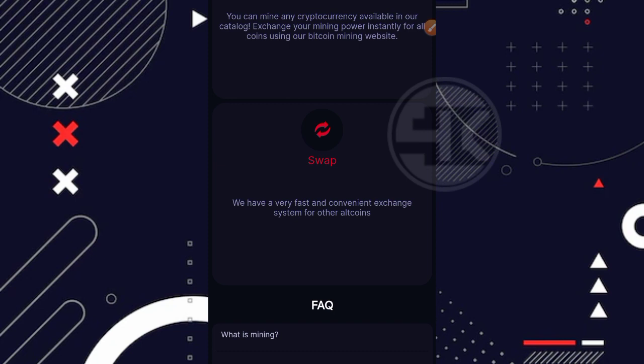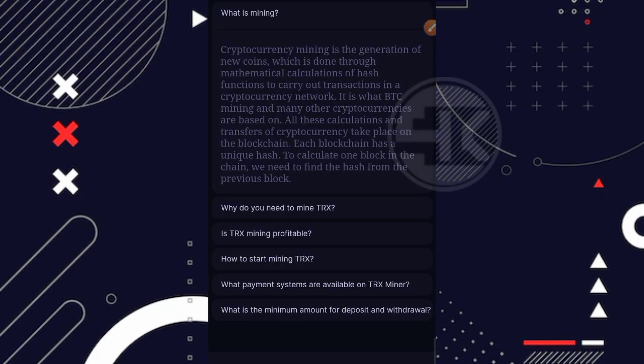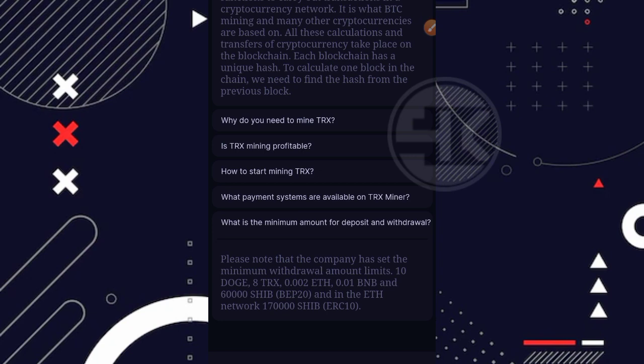Yang menariknya di website ini ada menu swap, dimana Terex bisa kita swap menjadi saldo coin yang lain seperti Ethereum dan sebagainya — nanti saya akan jelaskan. Di bagian bawahnya ada FAQ, kalian bisa baca-baca terlebih dahulu. Untuk minimal withdrawalnya cukup kecil: Dogecoin 10 Dogecoin, Terex 8 Terex, Ethereum 0.002 Ethereum, BNB 0.01 BNB, dan Shiba Inu 60 ribu untuk jaringan BEP20 atau 170 ribu untuk jaringan ERC20 — jadi lebih mahal di jaringan ERC dibanding BEP20.